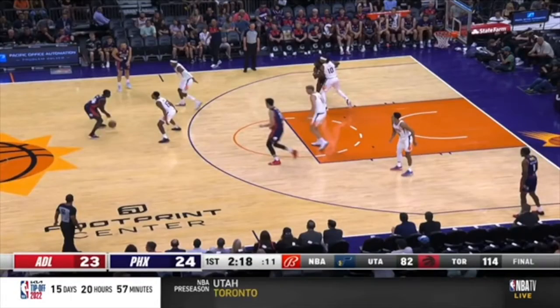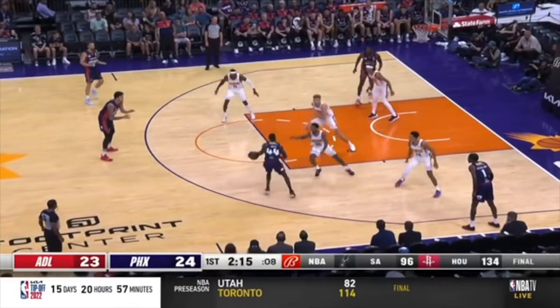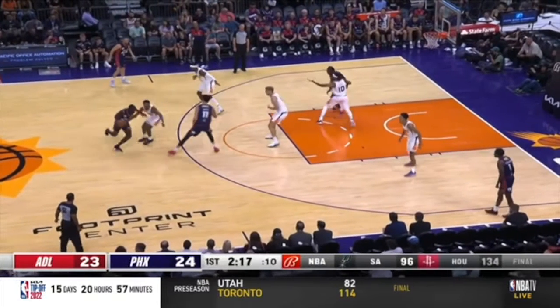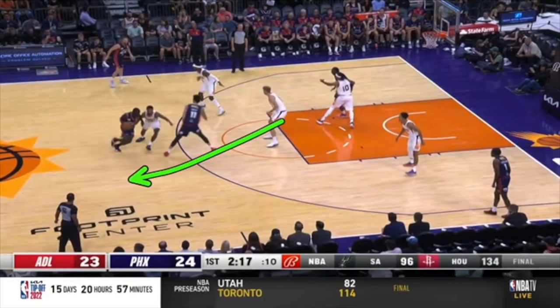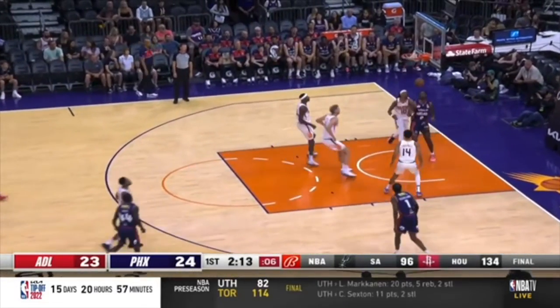The problem with trying to fight over the top of the screen is this player's feet are never set, so now it's just a step-back jumper. This isn't much of a screen, but it's enough of one — so why are we not hedging here? Push this ball handler out. The backside defender is literally standing and waiting right here. The second that ball handler hesitates, picks up his dribble, brings his dribble back, I'm going to be able to bump you back. But instead you're making this player fight over the top of the screen — his feet are never set and it's an open jumper.